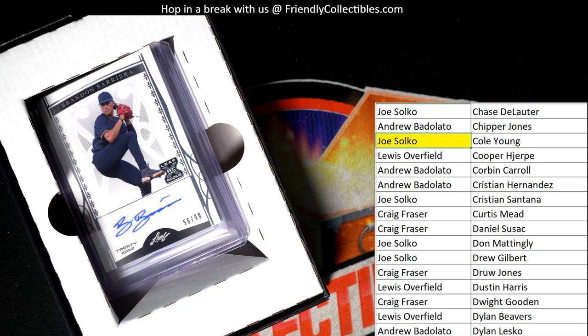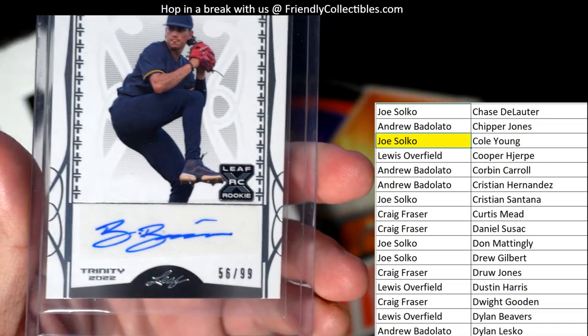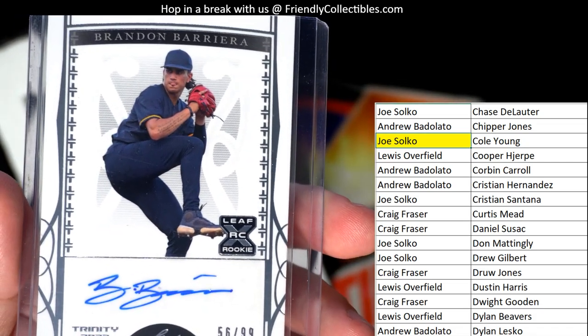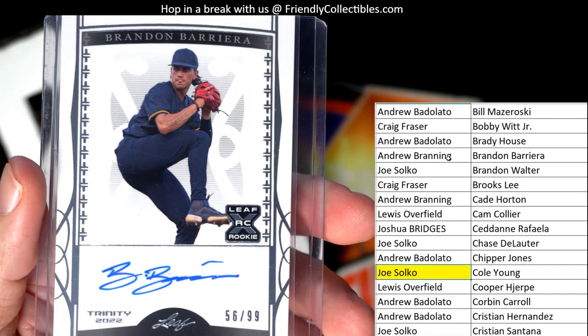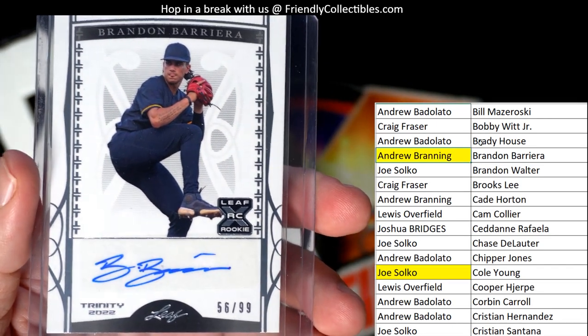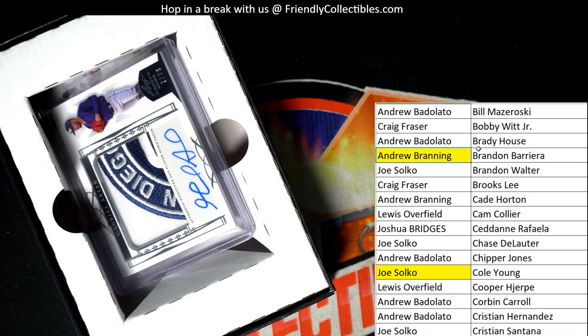Then we've got a Leaf rookie card — Brandon Barriera, numbered 56 of 99. That is Andrew B coming out to you. Andrew B, that one is coming your way, sir.